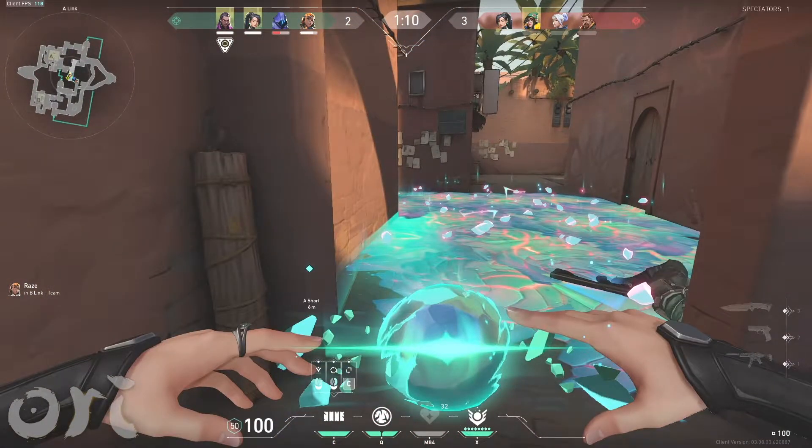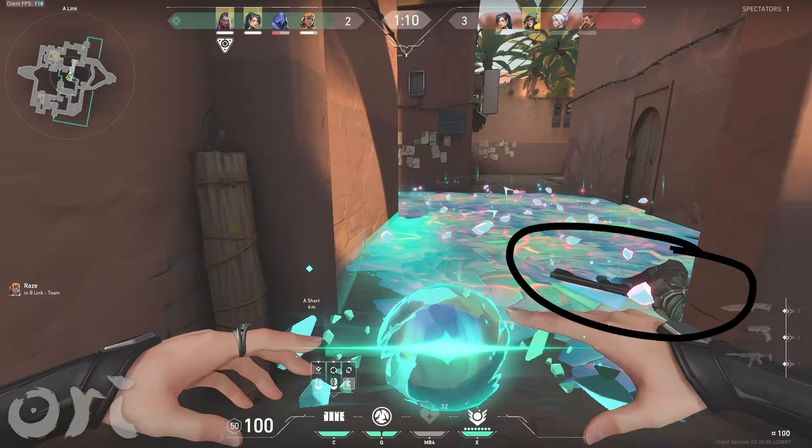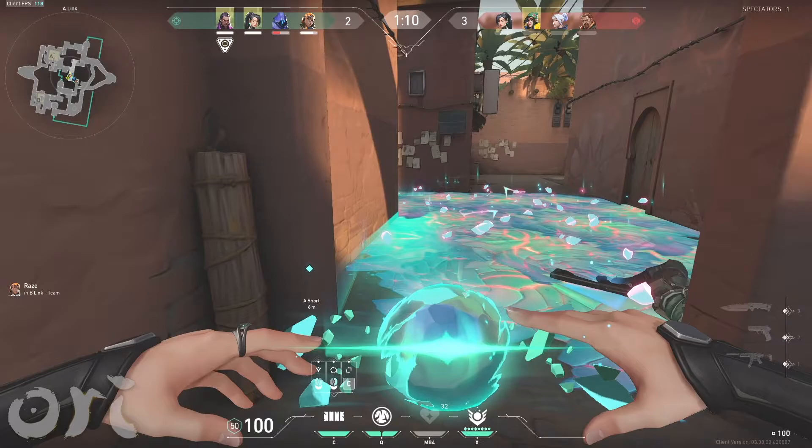In this video I'm gonna tell you how Sage wall can be more than just a wall. The situation right now is a teammate is dead on the right side, as you can see, and I have to revive him — but I'm not gonna revive him in the simple way.